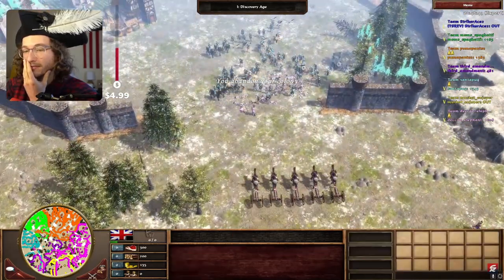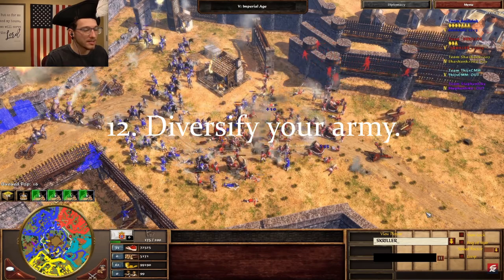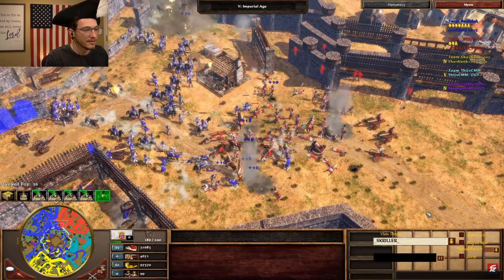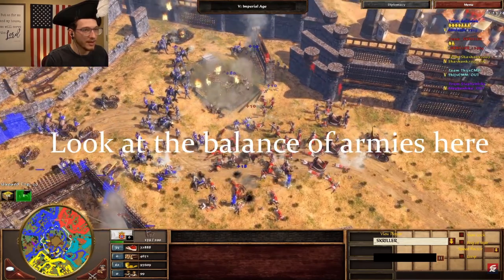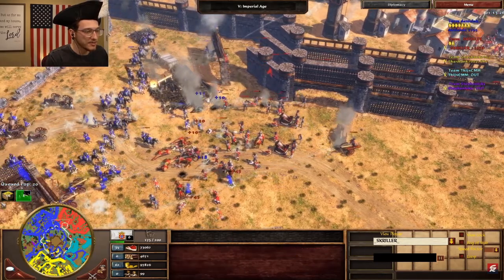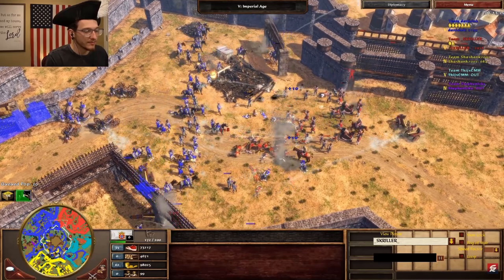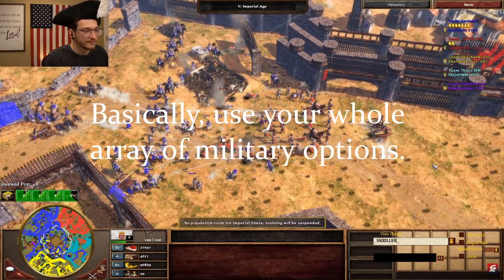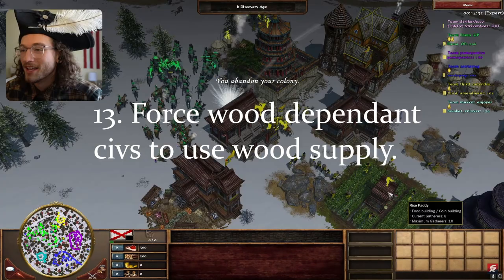Number 12: all units can offer value — switch up your compositions and focus on what your opponent struggles against. Is your opponent Ottoman? Go really heavy into ranged cavalry. Is your opponent Aztec? Go really heavy on skirms. Is your opponent British? If you have a musket that competes with Redcoats, use that. Is your opponent Sioux? Use lots of goons.